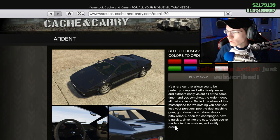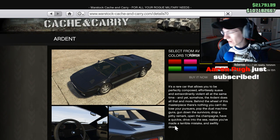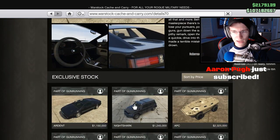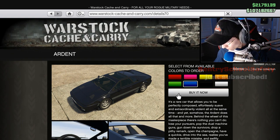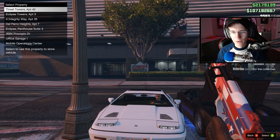If you subscribe, sponsor, donate, or use the super chat, you will appear on screen — like Oliver Phillips who just subscribed. We don't get any vehicle bar stats. We get the colors: red, pink, yellow, orange, green, blue, black, white. So let's go ahead and order this thing and just do blue — why not? Let's put that right there.